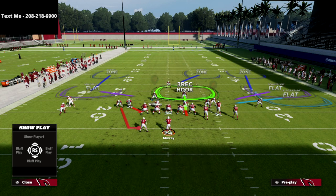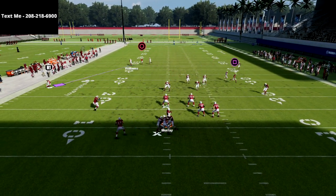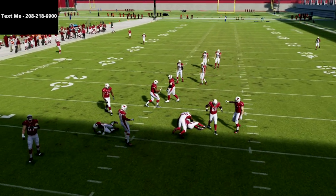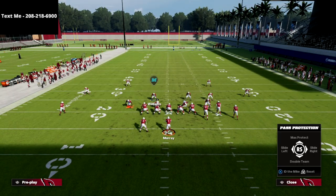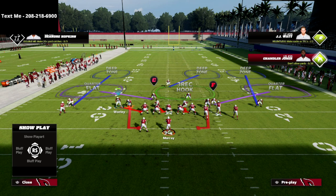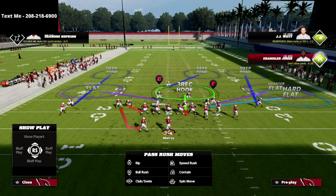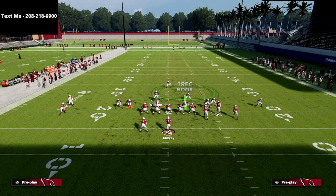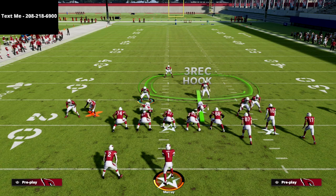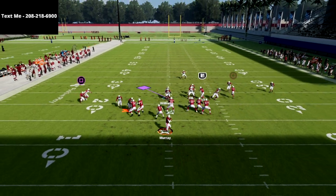If you don't want to man the running back up, you need to user this linebacker. If they go max protect and you pull your user from left to right, it will be very consistent even against max protect. Here's the setup — see, if we get it too far inside it won't work. Now watch what happens to the running back: I'm going to run down to the center and hit X on PlayStation or A on Xbox — basically jet-packing to the right side of the screen — and you see how it pulls the running back.